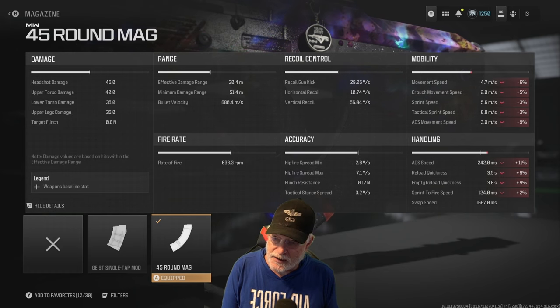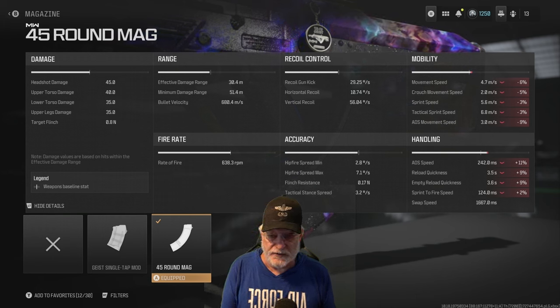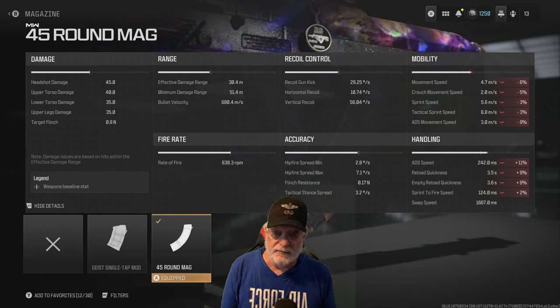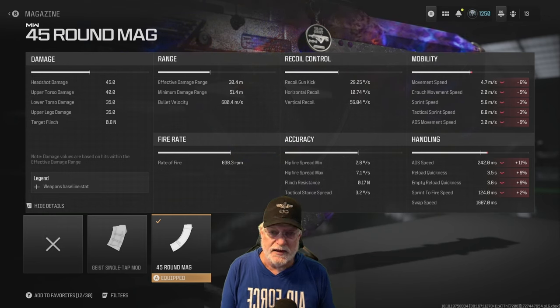What about the damage? Headshot is 45, and upper torso is 40. Lower torso and upper legs are 35 each, meaning if you could just keep it a little bit high, it's going to be a four-shot kill. Faster for an enemy that's already wounded, and you come up against those guys all the time.